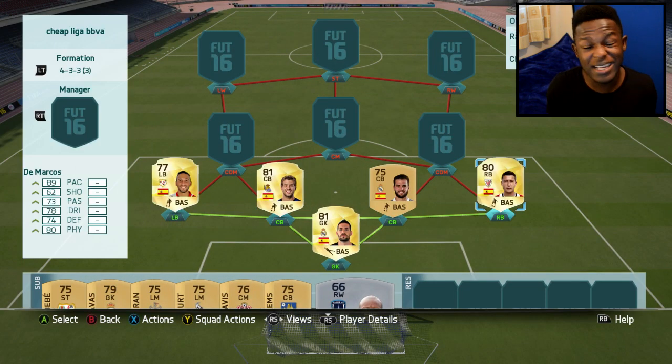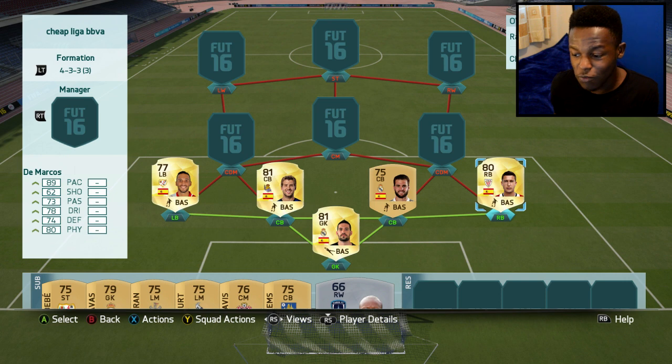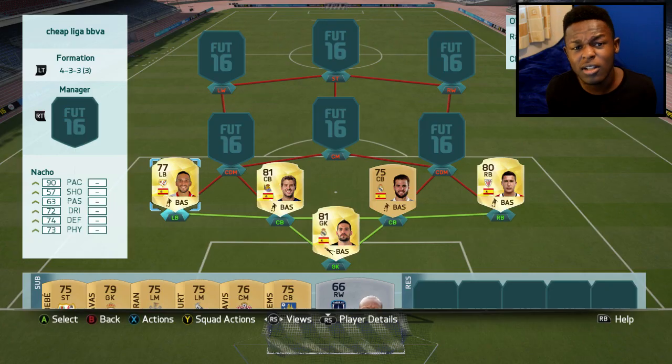For my full backs, left back and right back, I've actually gone for two OP players with a lot of pace. Starting off with DeMarcos - he's got 89 pace. His pace has actually gone down from FIFA 15 where I think he had 90 or 91, nevertheless he's still got decent stats. He only cost me 1.6k so he's another cheap player, and if you're looking to build a BBVA team he's a cheap right back you can go for.